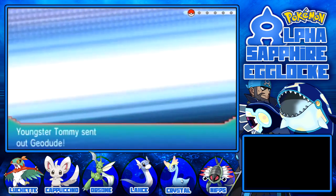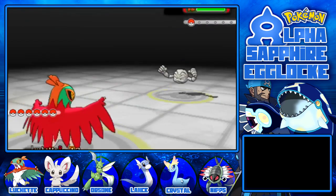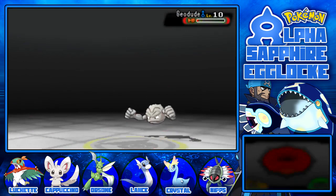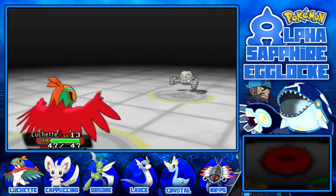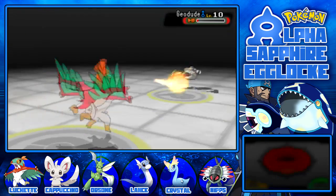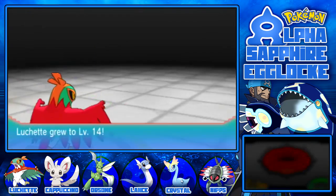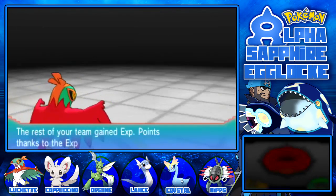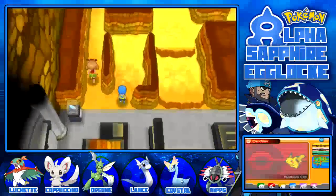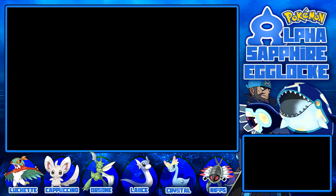Youngster Tommy - his Geodude please die to this Karate Chop. It's enough to take it out in one - Sturdy saved it on one HP. Tackle does 5 damage, which scares me as to how much a Rock Throw or Rock Tomb would do - it's STAB and super effective. 46 speed at minus 2 - I'm going to outspeed them still. There's one more trainer - a girl. Level 13 Luchette now.